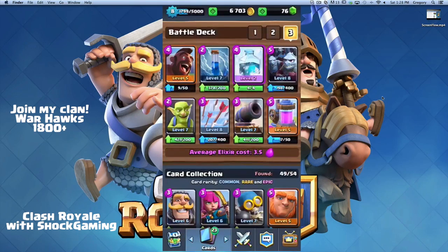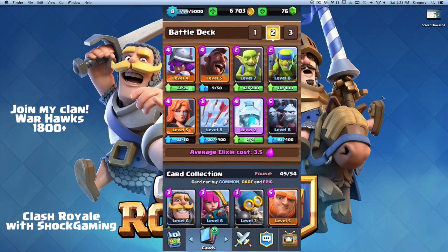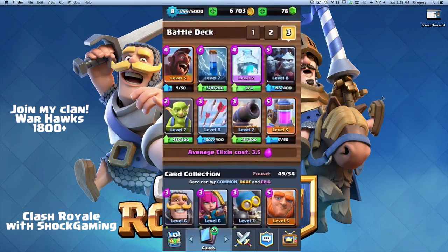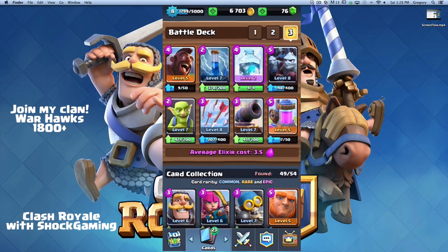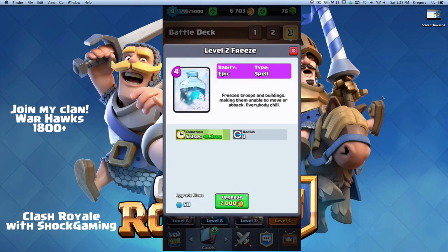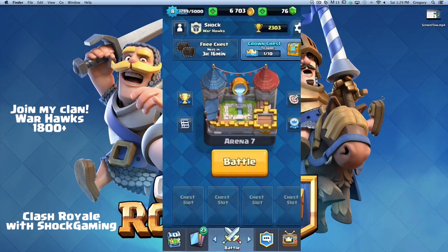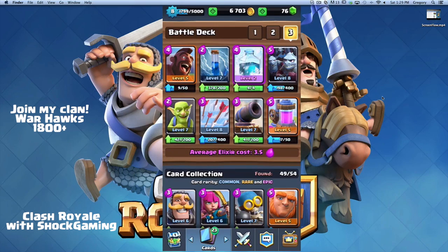So that's basically the cheap hog freeze deck — there are multiple versions of it. A lot of people at the top leaderboards are using variants, and this is just my own little take: hog, freeze, zap. It's working pretty well, but unfortunately freeze is getting nerfed. It's only about one second — I'll have 5.6 seconds at level three freeze, dropping to 4.6, which is only 0.4 less than a level one freeze. I hope it's not too detrimental. Please try this deck strategy, see if it works for you, and comment down below. This is Shock signing out.